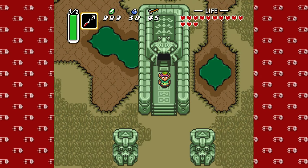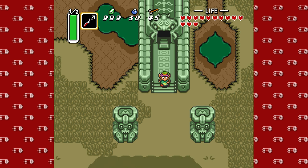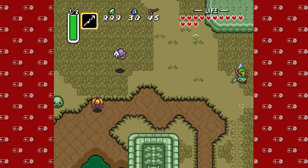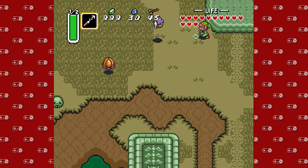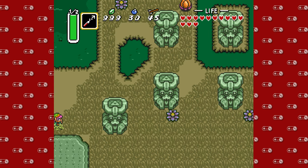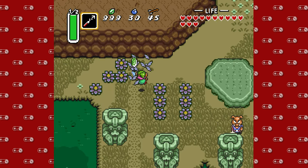Hey guys, D-Mike here for another episode of Super Nintendo Sundays with some more Link to the Past. So we just beat the Swamp Palace, rescued another maiden, got a heart container and a crystal. So all in all, pretty good result.